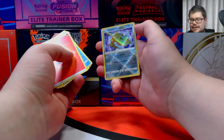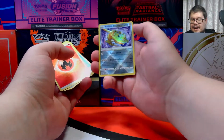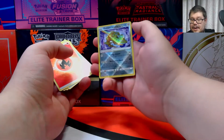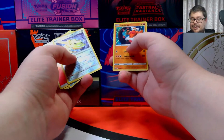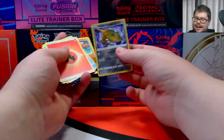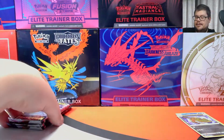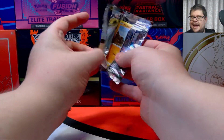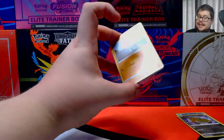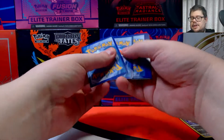We pulled a Radiance Dex — we've pulled this one before actually. It's a good lucky card. At least it's not a non-holographic, although the rare is still non-holographic. But I think the Radiance Dex counts for something, so thank goodness for that. Not even a normal V card in any of these packs, which is a bit unfortunate. But maybe the next pack will change it.